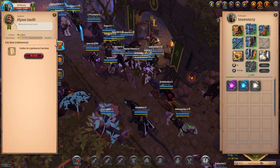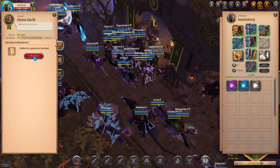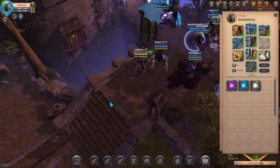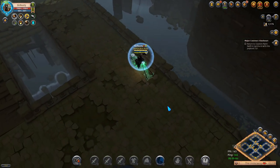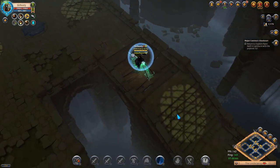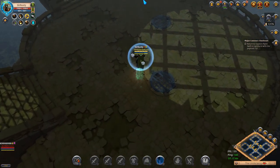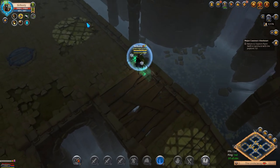First of all, we'll have to sign up for your city's faction. Right now I'm signing up for the Limhurst faction. This will give me a flag next to my name, meaning that I now represent this city. Be aware, other players can also flag up for their own cities, for example Bridge Watch or Fort Sterling. If you see those players anywhere in the Royal Continent, they can attack you.